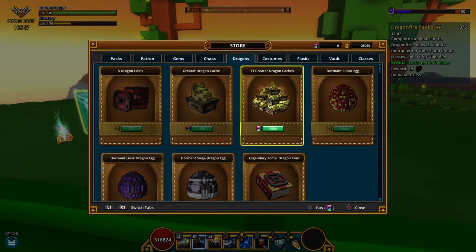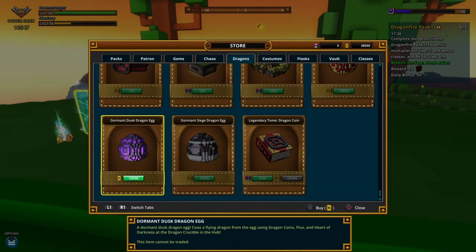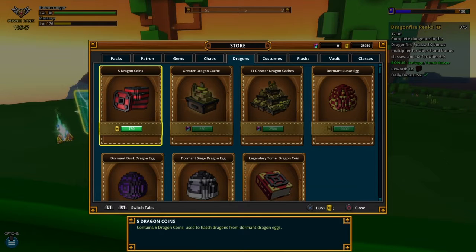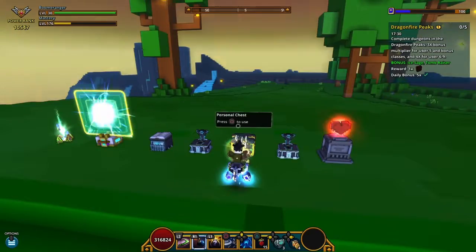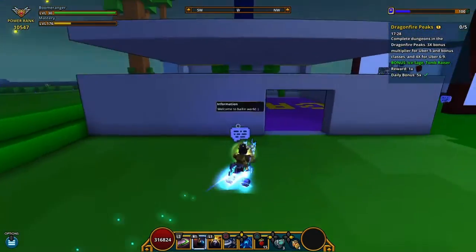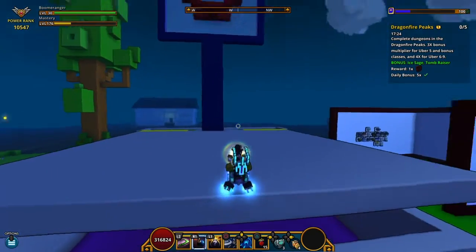I'll be done with all these because I already have this and this — I just need that one. I have 28,000 cubits and I'm not sure what I should use them on. I could just buy all these, but we'll see. I'll just continue saving it up.